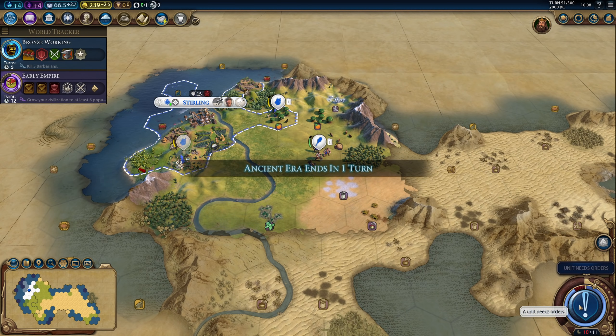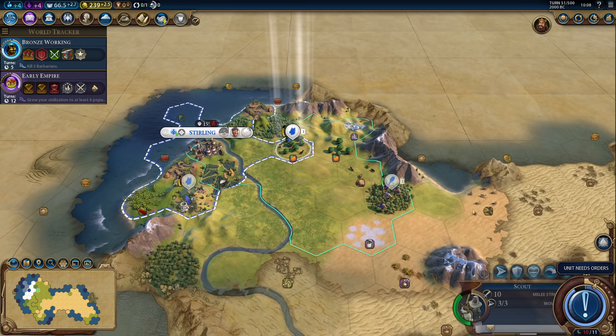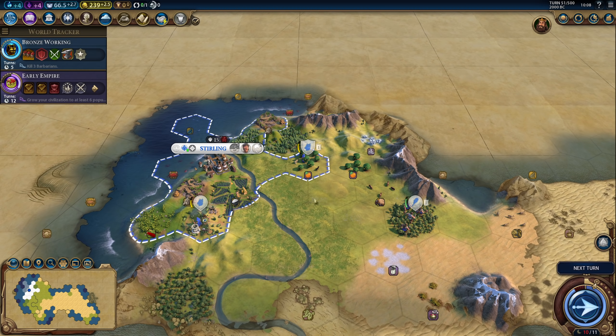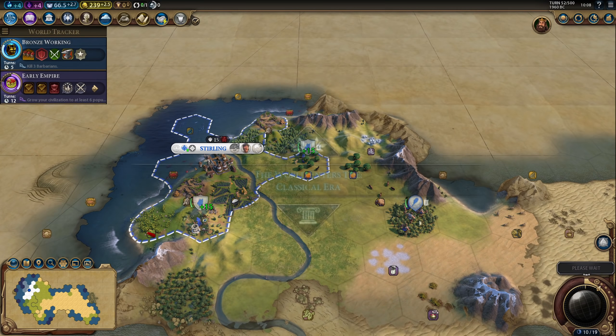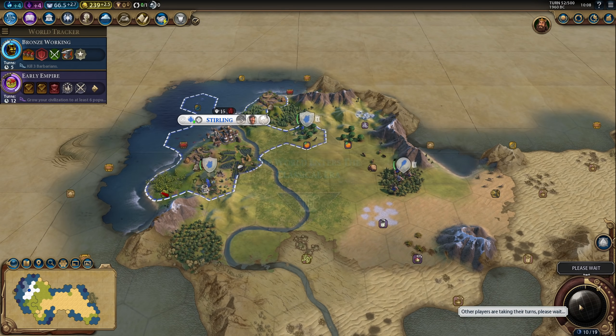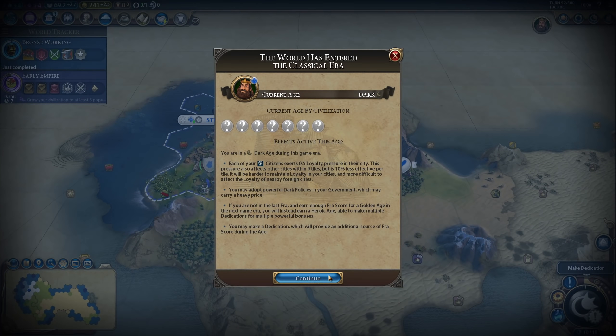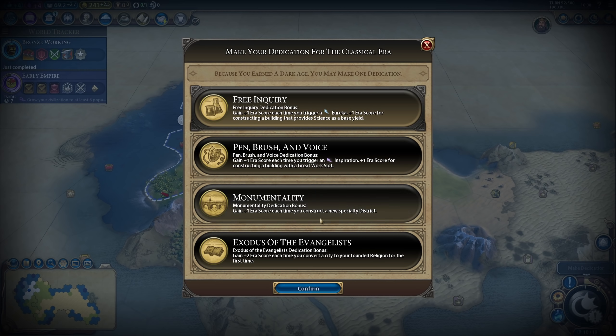We're up to five pop now, so we'll get six pop easily. This new city will be worth one pop, but even without it we'll get six population in six turns. We did actually get a Dark Age — that's good. Maybe we can get a Heroic Age after that. This is actually good.